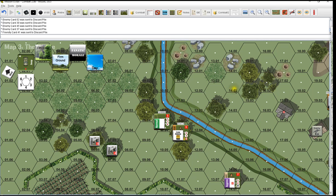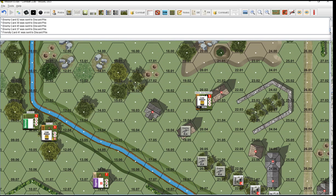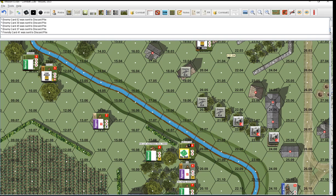Welcome back everybody. Combat 2 by Compass Games, designed by Ross Martell. We are in turn number 6 of attacking the village with Berkman and Morale - the Germans.